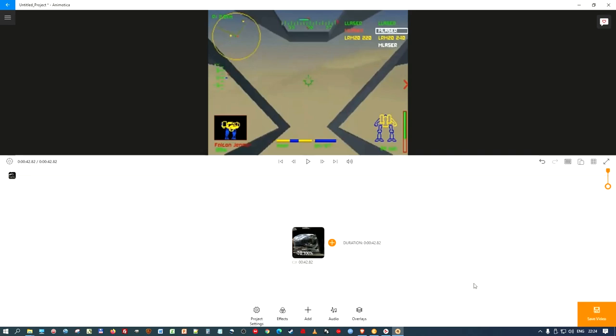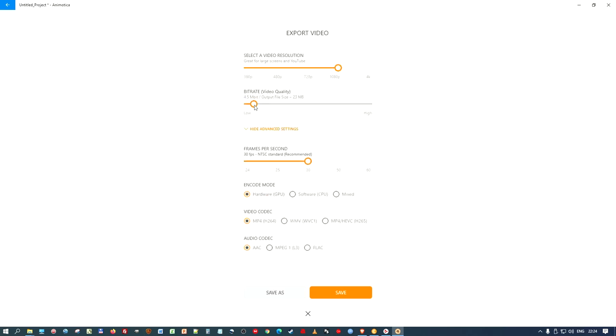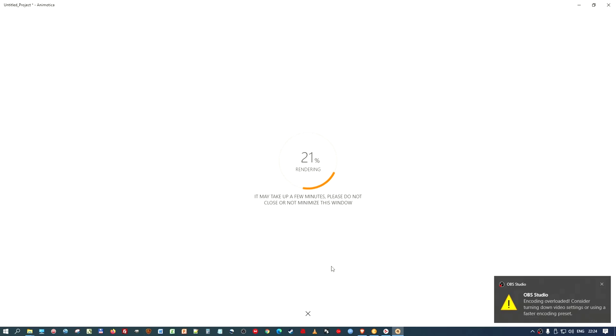Now I need to save it. I'll save it as 1080 — the resolution is actually 1440 by 1080. I'm going to reduce the bitrate down to 3 or 4.5 megabits — it'll look alright at that size anyway. I set 30 frames per second and click Save. It saves into Animotica's video folder and I'll go and retrieve it from there.